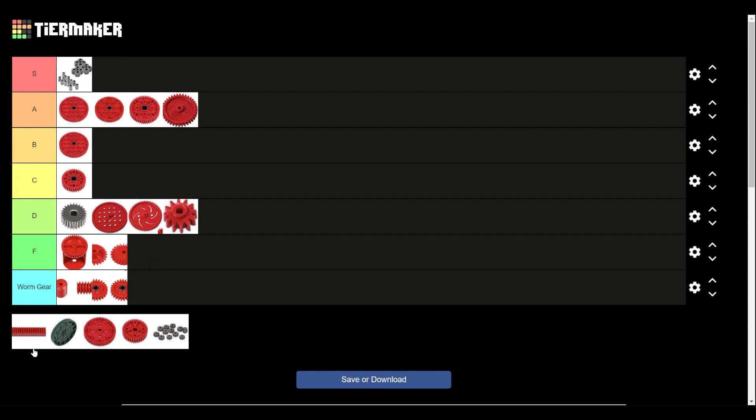We have a very interesting gear up next — this is the rack gear, which of course is crucial if you want to build a puncher mechanism. But they really don't work for much else, kind of cascade lifts, but cascade lifts usually are not the best option for a VRC lift. However, the rack gears do work very well for what they need to do on punchers, though their uses are kind of limited. I'll give them C tier — they don't have a lot of uses, but they do work well for what their use is.